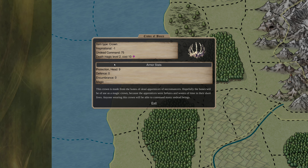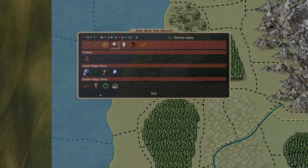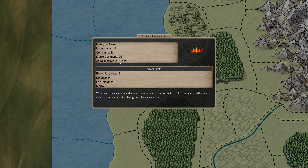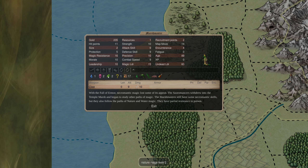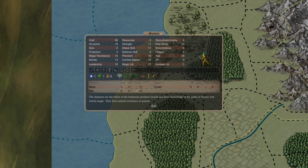Here's one - 75 undead command. Crown of Bones is inspirational minus one, but good for a big commander. Spirit masks are new to me. Crown of Command gives magic command 25 - that's the one I want. It costs 10 astral pearls. You'd give it to a mage, but it requires astral magic level two. We don't have any astral mage at level two. The marsh master is the closest we can get, but that's unlikely.